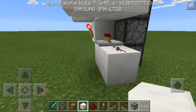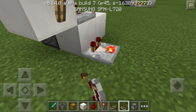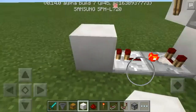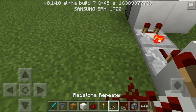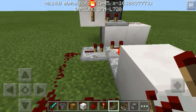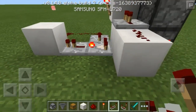Then you have to build the clock, and this is how you do that. You're going to place a comparator coming out of this block, put it on subtract. Then you take a repeater coming out of that comparator. Put a block in front of the repeater, put dust there, dust here, and then you come around like this. Then put a repeater going into that comparator, and that will create your clock. So if I put an item in here, you'll see it's going around in a circle.